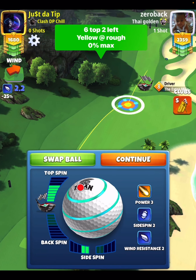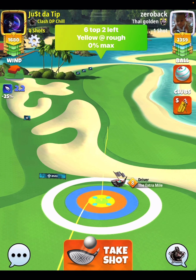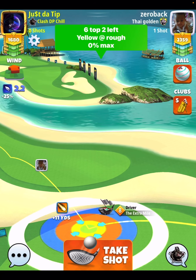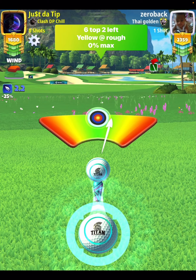Pretty easy drive. We're going to go six top, two bars, a side spin to the left. We're going to be putting our yellow ring on the rough line. Ball guy line pretty much going down the middle of the fairway. Here we're going to pull 0% at max. We're not going to use any overpower. This is just a standard shot.